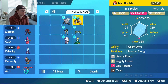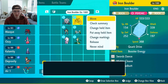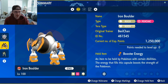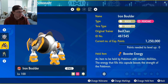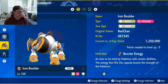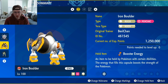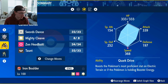Let's talk about Iron Boulder first — I never nicknamed my Pokémon, which is crazy, but we'll figure that out later. We're running Booster Energy boosting the Speed stat, with Swords Dance, Mighty Cleave, Zen Headbutt, and Taunt. This is actually a Pokémon that gets Taunt, which I didn't know. It's 368 speed.